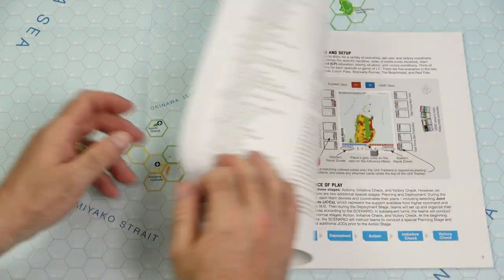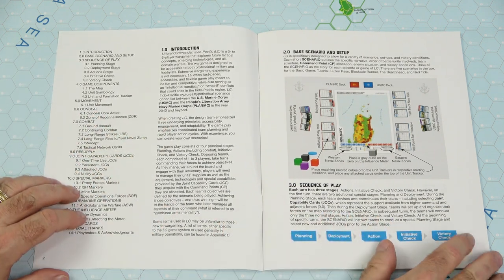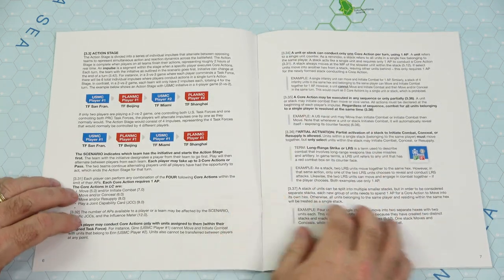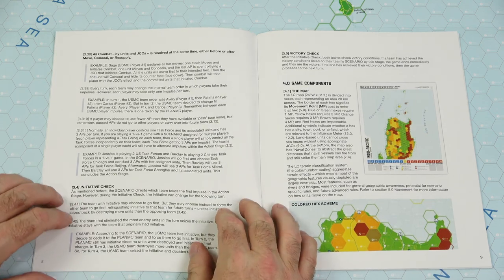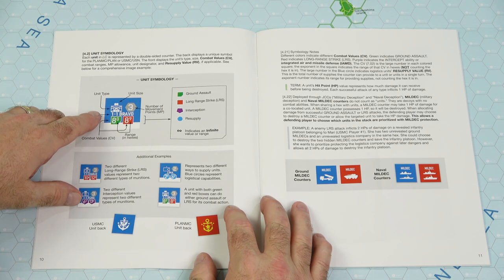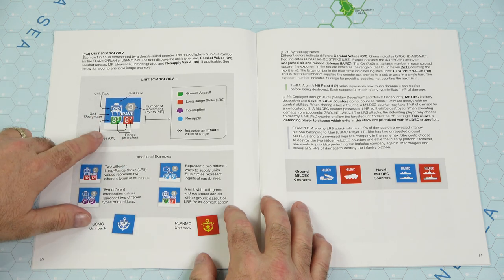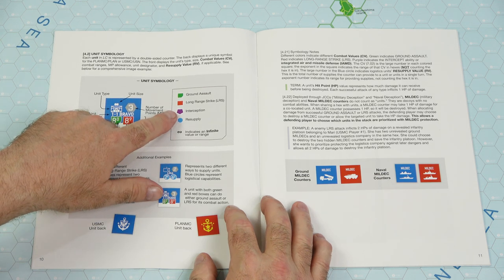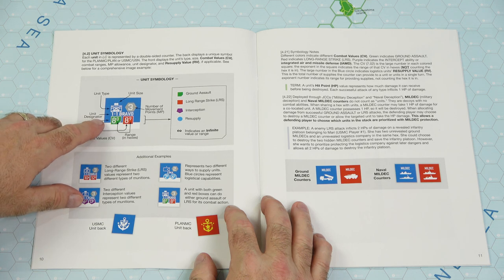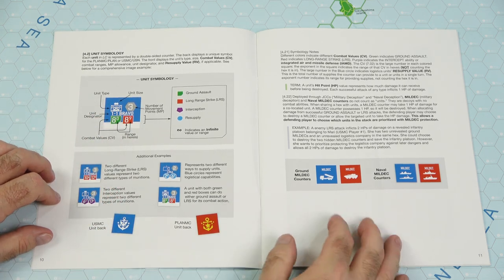Now we'll look at the rules - a 48-page full-color rulebook. On the inside front cover is the table of contents listing all sections and subsections: introduction, base scenario and setup, sequence of play, planning stage, deployment stage, action stage, initiative check, and game components on page nine. Then we have unit symbology giving a breakdown of what's on each counter. At the top left is your standard NATO designator, on the right your movement points, and combat values on both sides - green for ground assault, red for long-range strikes, purple for interception, and blue for resupply.